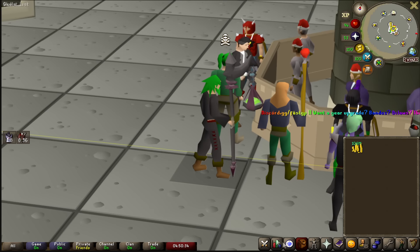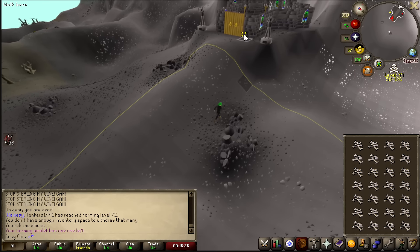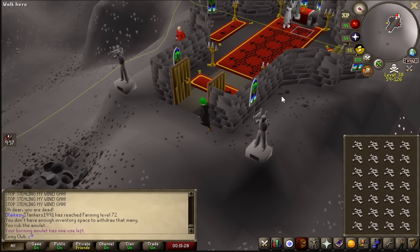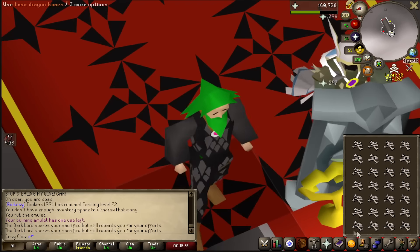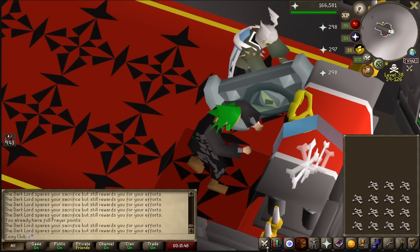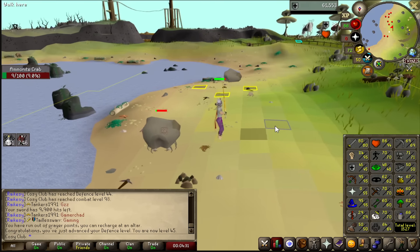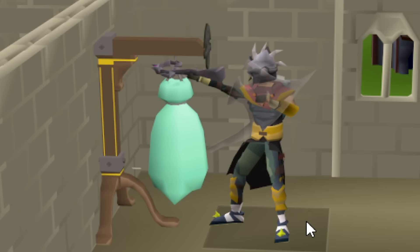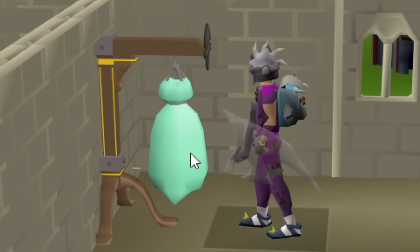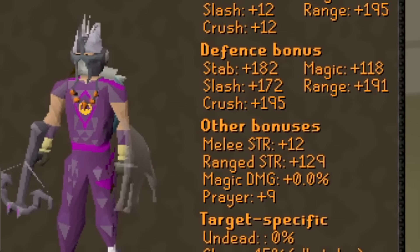I've never done an Infernal Cape on an account with less than 80 defense. I think this may be painful. Because Cozy Club is a Zerker restricted to 45 defense, to give myself the best chance possible, it's crucial that I choose the best gear to fit my situation. So I went ahead and unlocked my best in slot defensive shield - the regular Spirit Shield, requiring 55 Prayer and 45 defense to use, giving me a plus 45 in ranged defense. I then had to choose between Masori or Blessed Dragonhide. Ultimately, although Masori gave better offensive stats, I favored the defense and prayer bonus that the Dragonhide has.